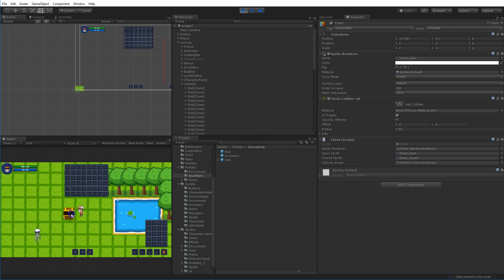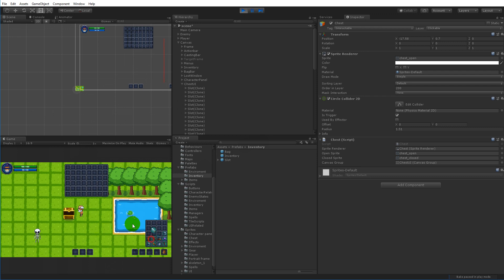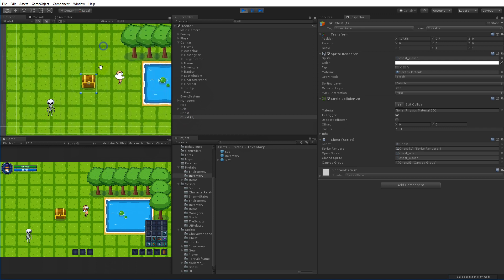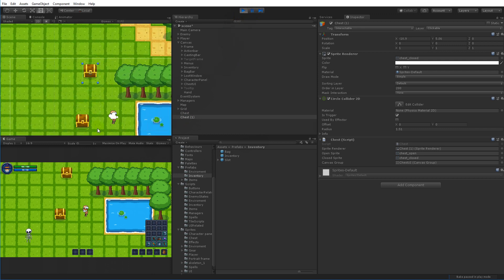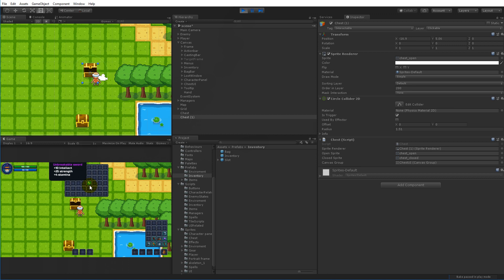Now I can right-click on the chest to show and hide the inventory. If I take an item and put it inside the chest, it stays there. However, if I duplicate the chest and open the second one, it has the same items in it - that's a problem we need to fix. We can also see another issue: if I put an item in the top chest it shows the UI element at the top - we'll fix that later too.